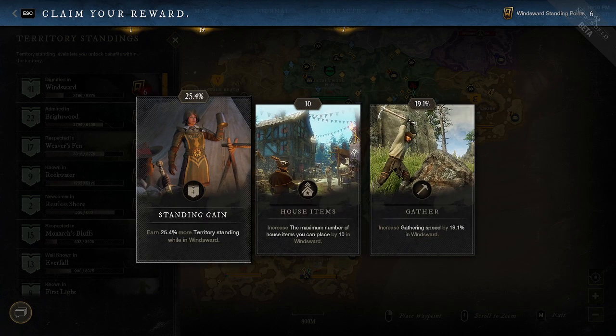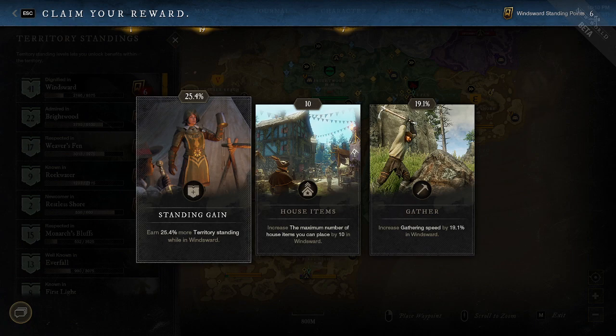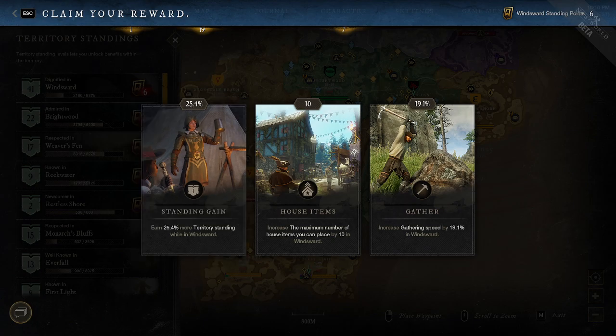Here we have another choice: territory standing, which helps me get more levels. Windsward is currently level 41. A thing about territory levels is that every time you gain a territory level, you actually gain experience. A lot of times people are doing corrupted breaches or rifts and they level up while completing the rift — they think they're getting more experience from that, but it's actually from territory standing. Also, if you turn in town board quests and suddenly get like 3k experience, that's why — you leveled up your territory standing.